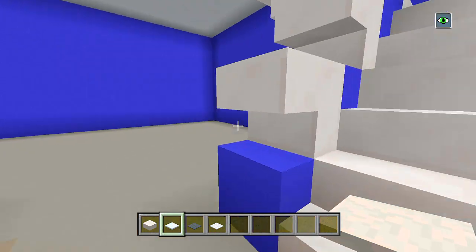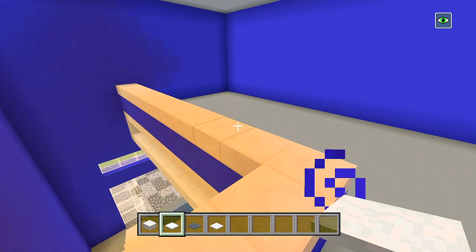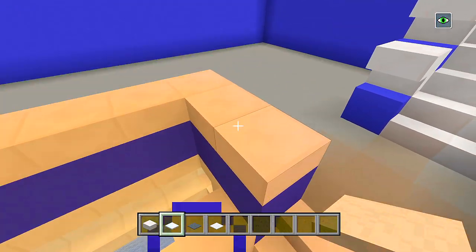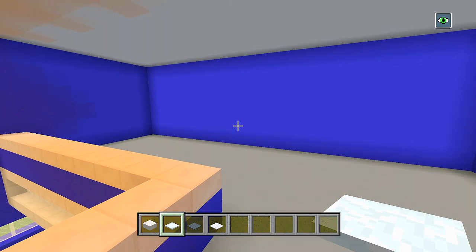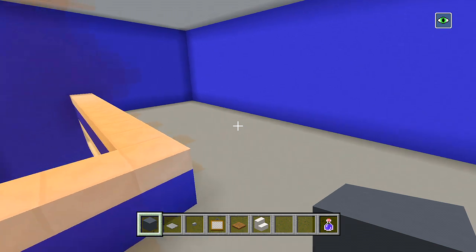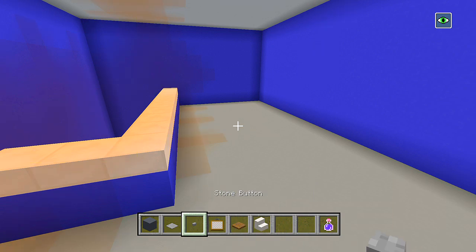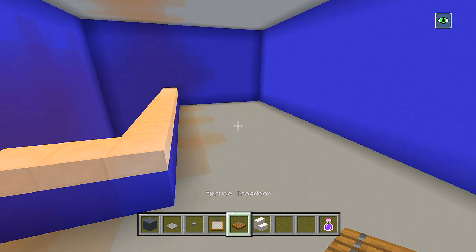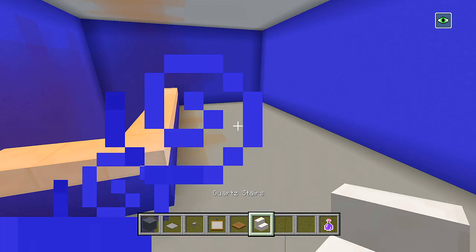Let's head on up to the second floor — we'll start doing these little office spaces. Then after we do this, we'll go back down into the garage and do the police SUV, and then we are done with the police station build. For the office spaces, I went ahead and grabbed some blocks of gray concrete, stone pressure plates, stone buttons, paintings, maybe some spruce trap doors, and then some quartz stairs.